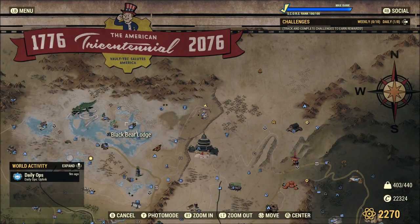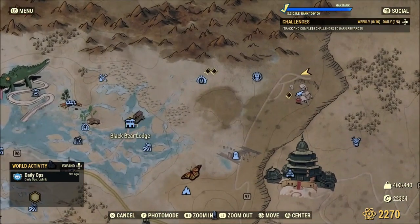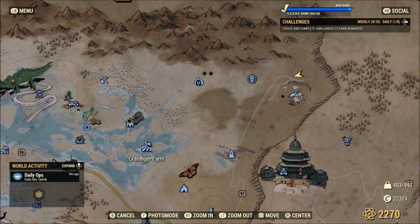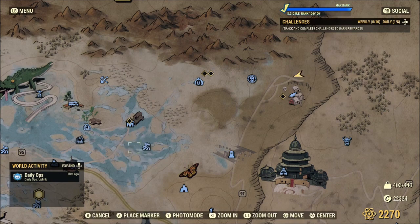After that one, you're going to head over here. It's pretty much dealer's choice if you want to go to the lodge, or you can spawn in at the farm over here. If you go to the lodge, you can pretty much just follow the road south to where you need to go. I'm going to go ahead and go to the farm, because it is a little bit closer.